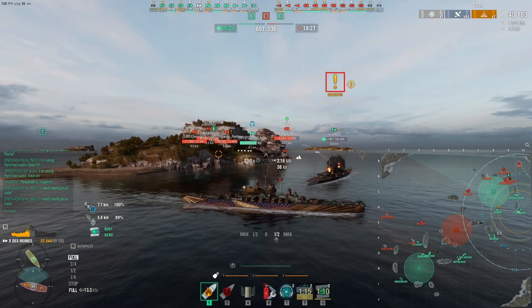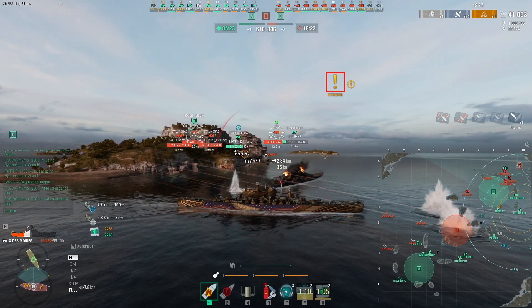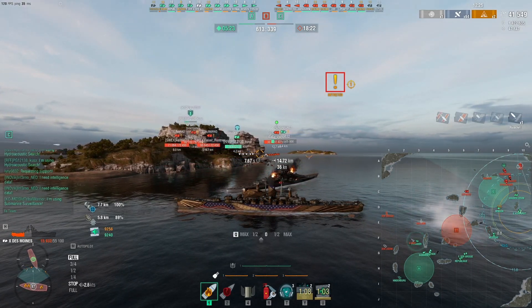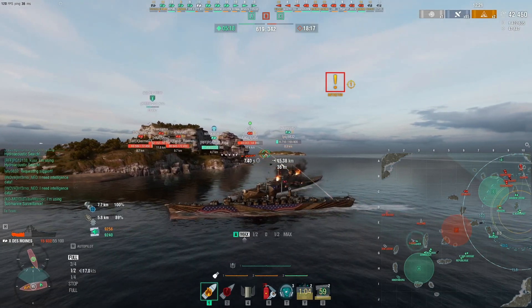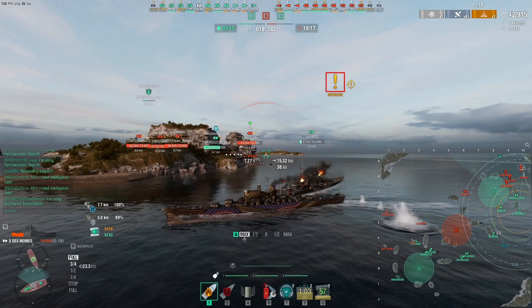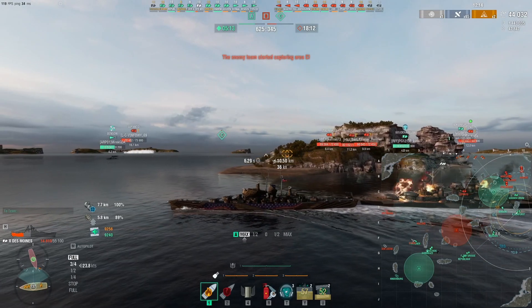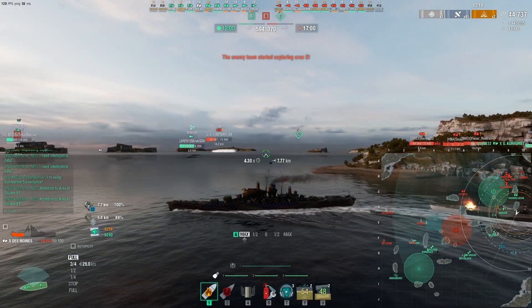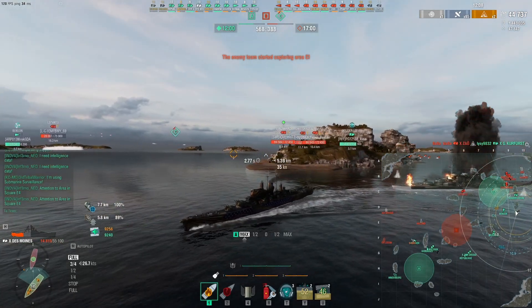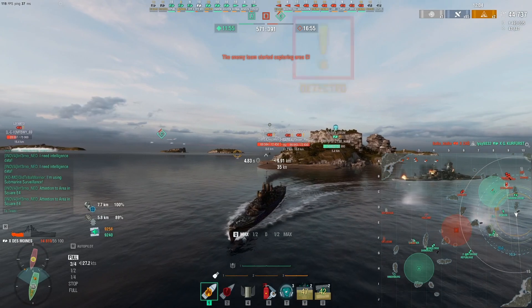Zao — okay, we've got a Zao coming in and they're starting to push the nine line. My Kurfurst friend is getting the living daylights beaten out of him. My potential is now up to almost a million and a half — one million four hundred and forty-three thousand. The Kurfurst is down — the Zao took him out. And there are more torpedoes raining down the nine line.